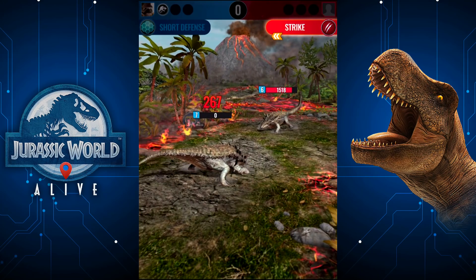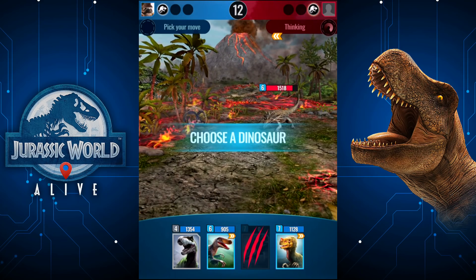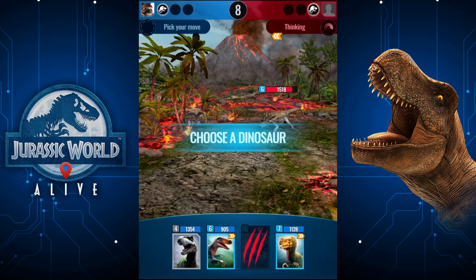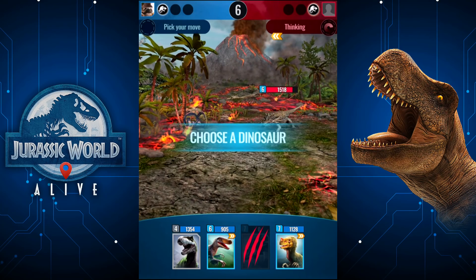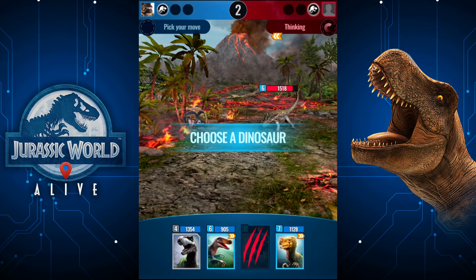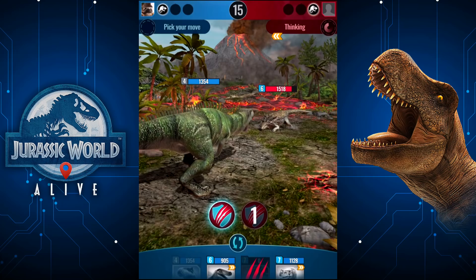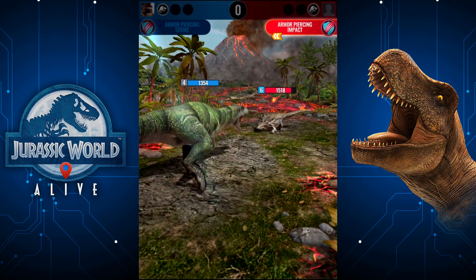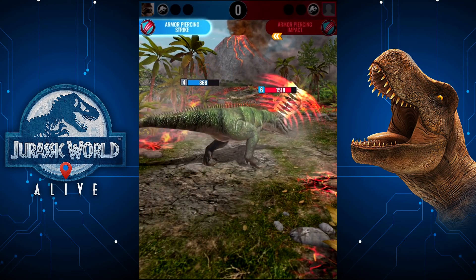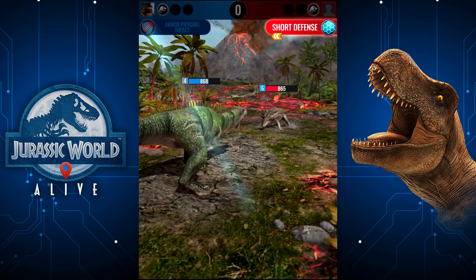Why would that lower-level dinosaur be quicker than my dinosaur? I don't think it can be. You can't have multiple dinosaurs with different speeds because you only have one dinosaur of each type that you level up — you don't have ten Pikachus like in Pokemon Go. I wasn't going to pick that one — apparently I took too long and it picked the third one.